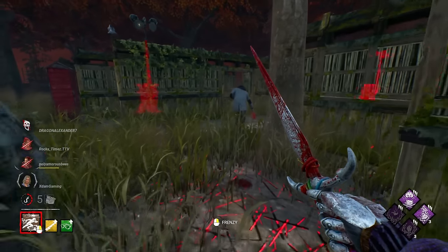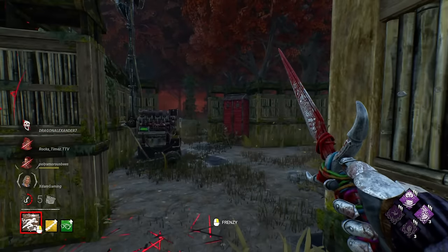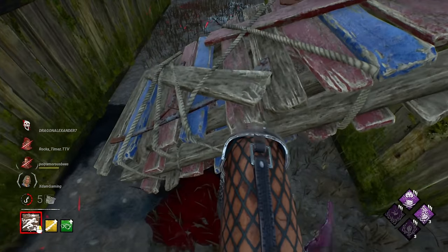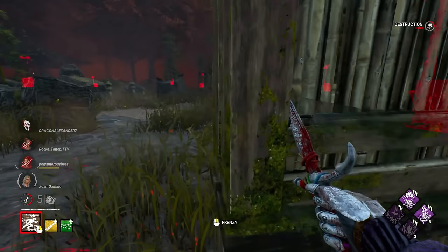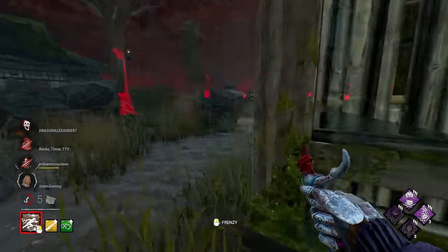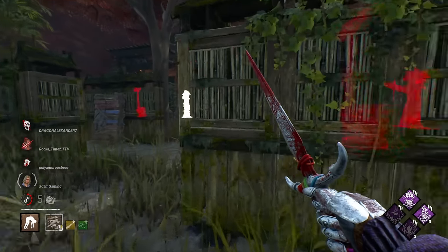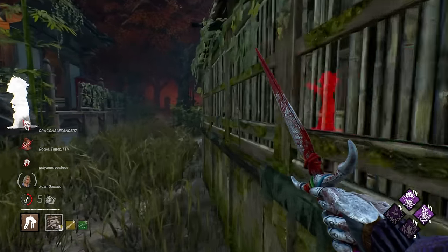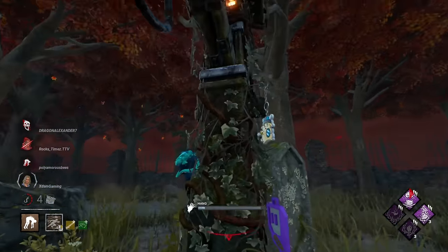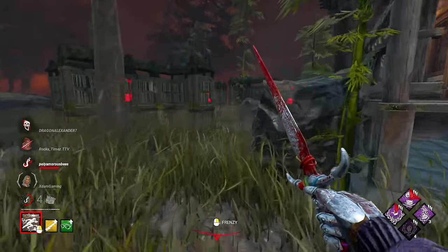Looks like our streamer friend did go to struggle stage. Some of the names in DBD are too funny. You wish you had this pallet still. This is going to be Alan Wake — I think this is the last and final piece of Grim Embrace, and we still have all of our tokens with the exception of one. They did finish a gen, which deadlocked this gen here, so we know that's the one with the most progress.